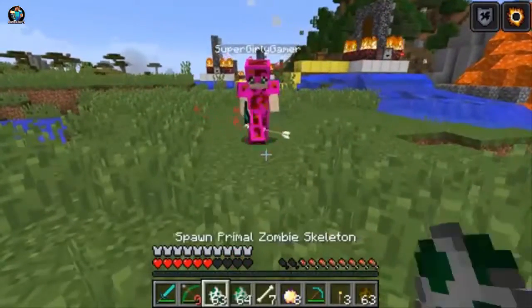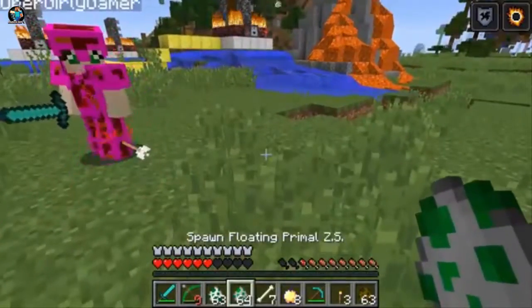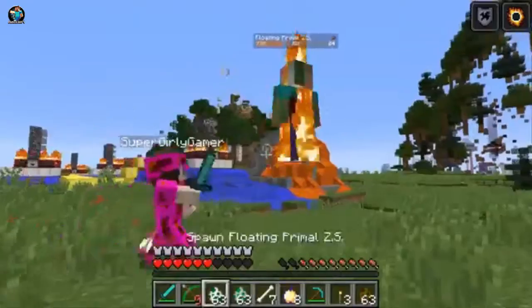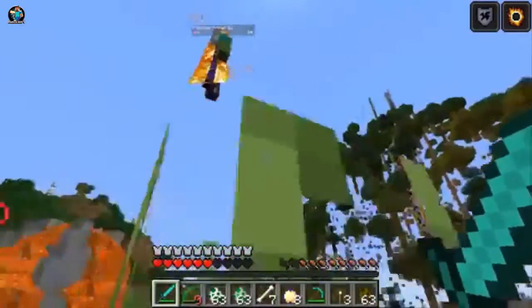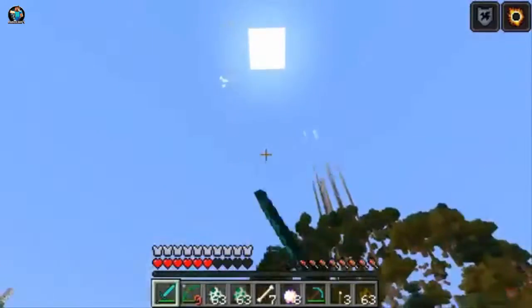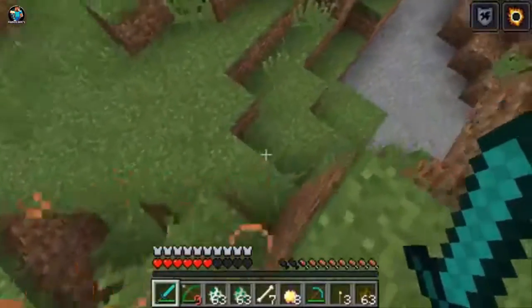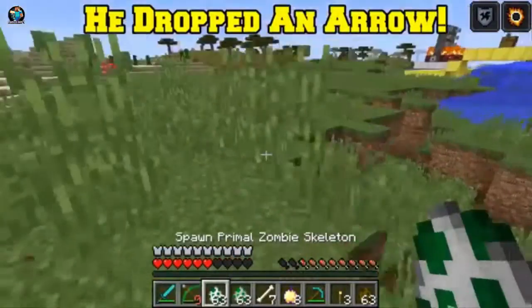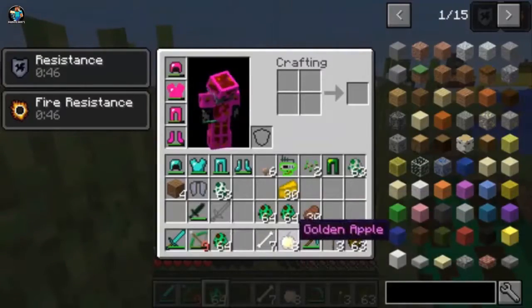Let's kill it quickly before it gets too high. Die! Get him! He burnt! He's dead. Alright, so he's down, but the only things we have left are bosses. This one is the newspaper zombie boss one. Get a golden apple ready or you will die. Are you ready for this? I want to use the zombie sword against him.